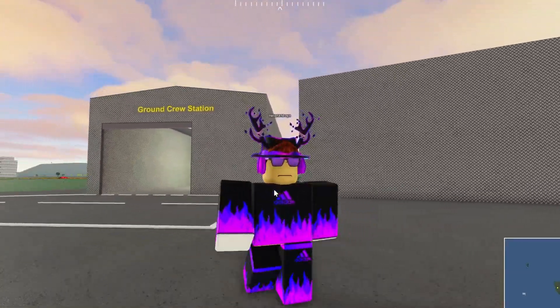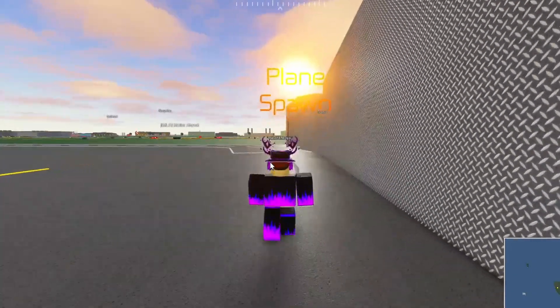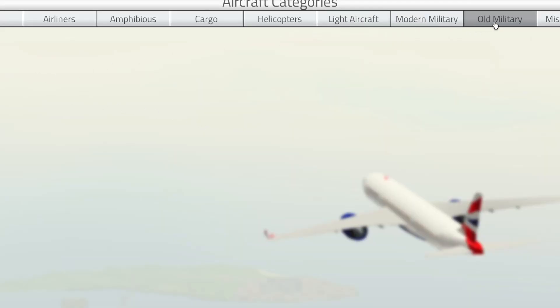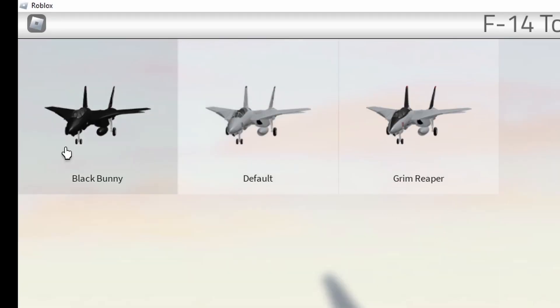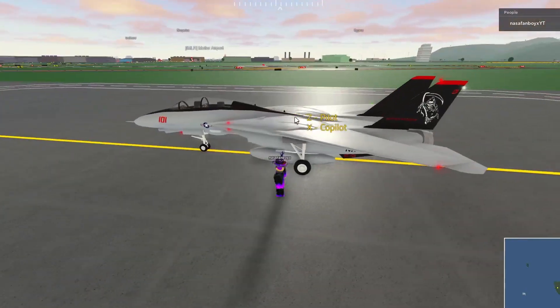Guys, there's a PTFS update right now - I kind of just woke up. If you go to Modern Military, look - the F14 Tomcat is here! You've got the Liver, you've got Black Bunny, you've got the Default, and you have the Grim Reaper. This one's the coolest so far.